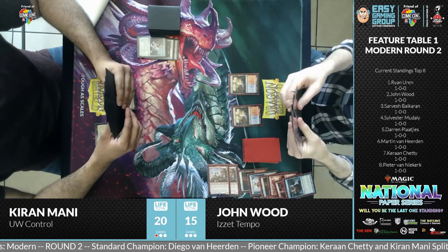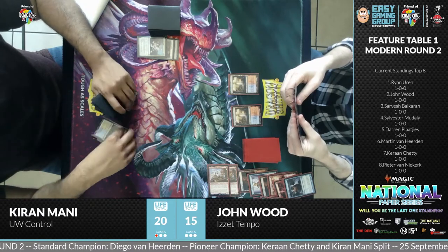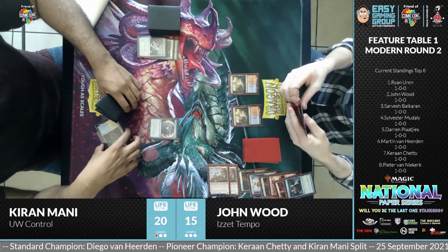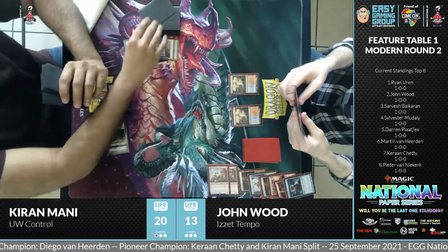The thing with the Control Deck is you don't want to miss a land drop because you need enough mana to keep your hand of answers functional. Just noting the damage John took off the shock land.